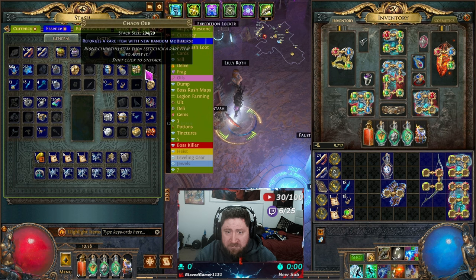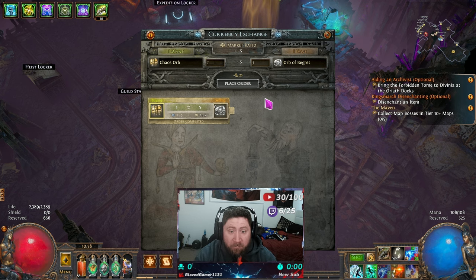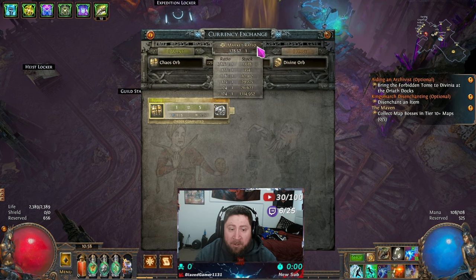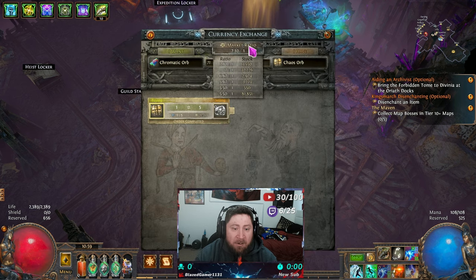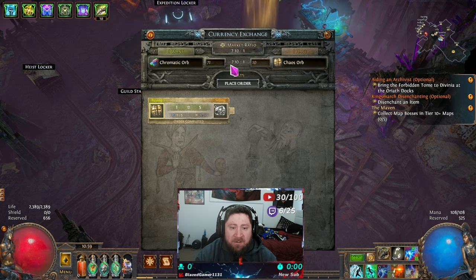Let's check another example — I have a Divine Orb and want Chaos Orbs. It costs gold to place the order, and you can see the ratio. You can click 'market ratio' to see the current going rate. Let's try Chromatic Orbs for Chaos Orbs — the market is about seven to one. There's a stock showing what people have posted. So let's do seven to one: 10 Chaos Orbs for 70 Chromatics, which costs 175 gold. I'm at 203 Chaos, so let's place the order.